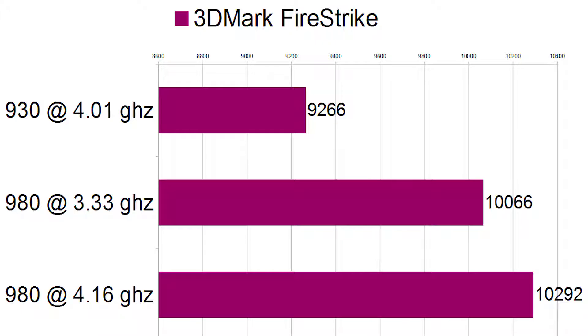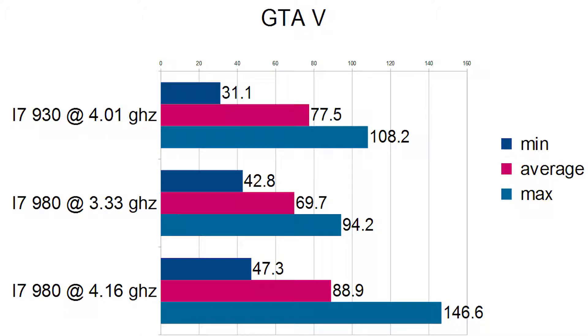So on to gaming benchmarks — I'm not really surprised that it wasn't a huge improvement, because my GPU didn't change and most of these games aren't going to use more than 6 gigs of RAM anyway. Starting with GTA 5: with the 930 we averaged about 77 fps, and when we moved to the 980 it actually dropped to 69.7 fps, which is expected because we have a lower single-core clock speed — slower single-threaded performance is detrimental in a CPU-bound game like GTA 5.